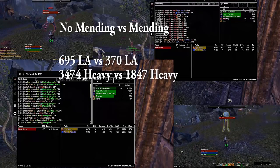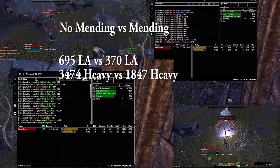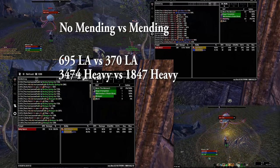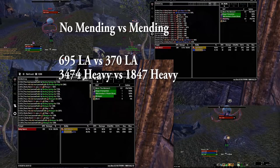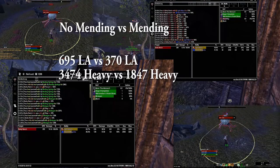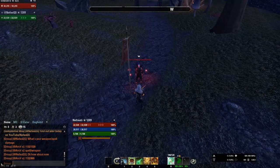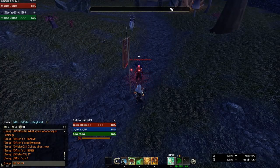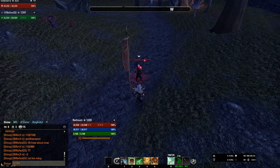Despite saying weapon damage in the tooltip, which is a bit confusing, it still affects the outgoing damage from bosses and mobs regardless of their damage type, whether it's physical based or not. So on the Lightning Storm Atronach, for example, and other magic damage-based bosses, Mending still brings down their damage. It doesn't seem to be the case for players, however — a player's weapon damage went down, but not their spell damage, which means all NPCs only have weapon damage and not spell damage, which is a very interesting peek into how the game is coded.